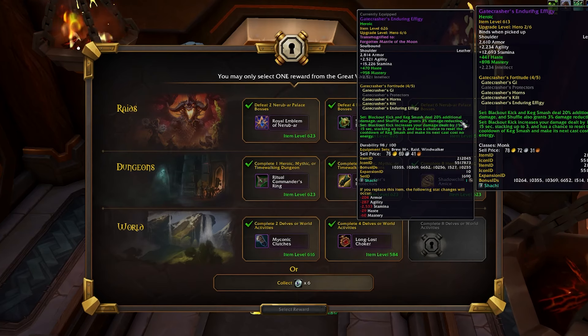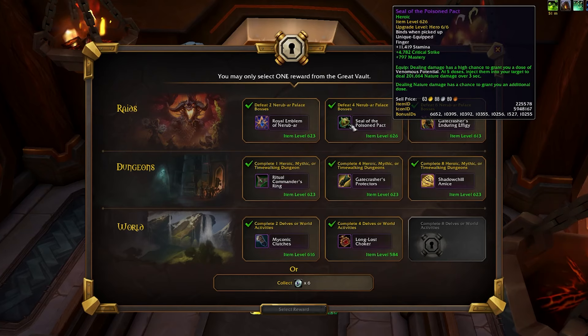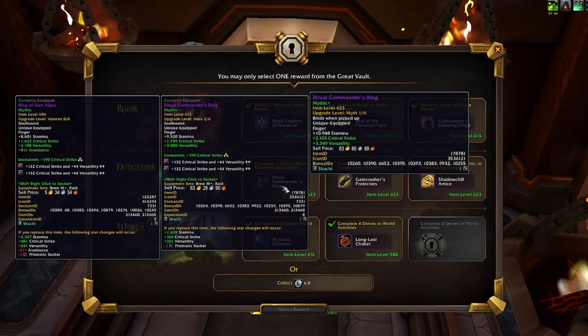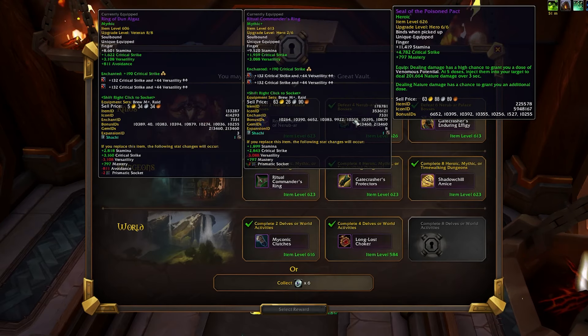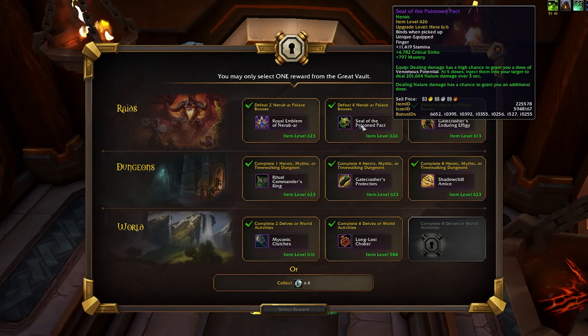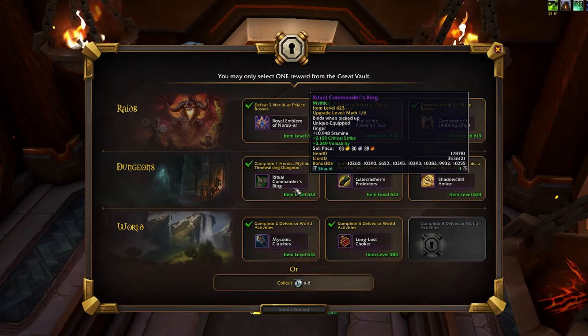We also have Hero Track Shoulders. I already have Hero Track Shoulders maxed out and they don't have any tertiary stats, so not a great choice. From the raid vault slot, the ring is definitely very good. Now we do have the Ritual Commander's Ring, which I already have on at 2 of 6 Heroic at 613 item level. Rings tend to have higher value, and I believe the extra damage I'd get from Cielo Poison Pack might be a better choice despite it still being on the Hero Track. It is at 626, which is a higher item level than the 623.